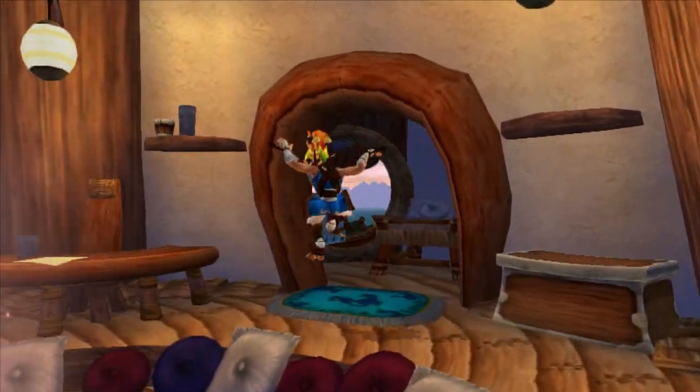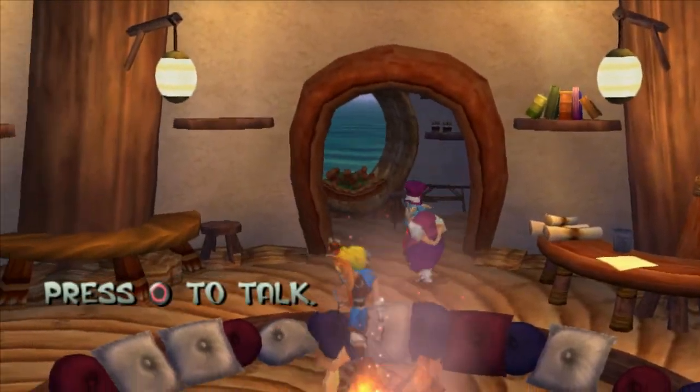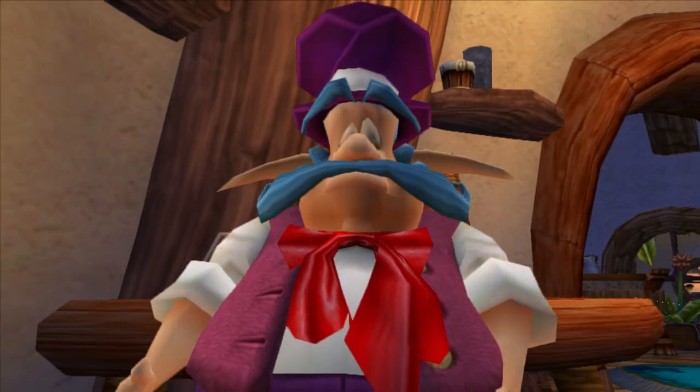All right, so we can head in here. There's going to be a hidden little scout fly right here. Nothing else in here, so we can just go over and talk to this big guy.